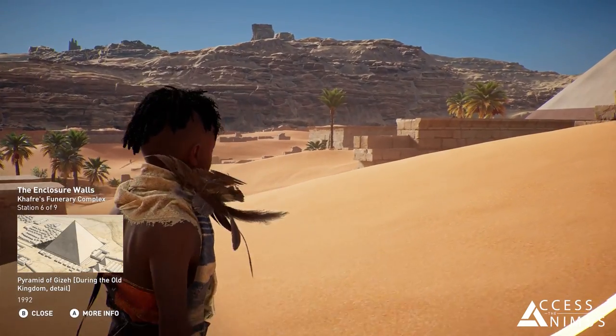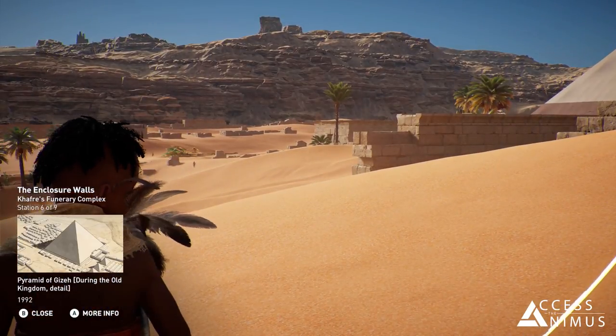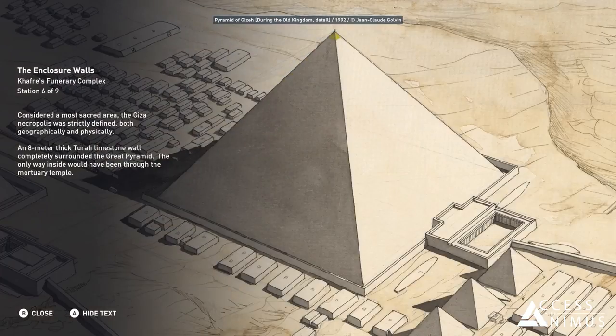Considered a most sacred area, the Giza necropolis was strictly defined both geographically and physically. An eight-meter thick Tura limestone wall completely surrounded the Great Pyramid. The only way inside would have been through the mortuary temple.